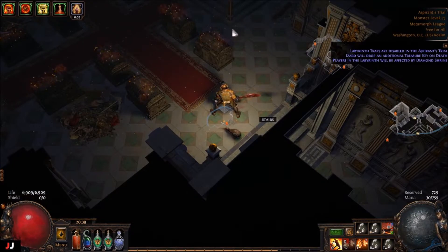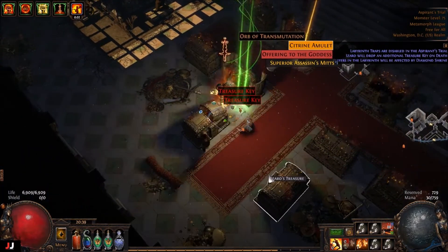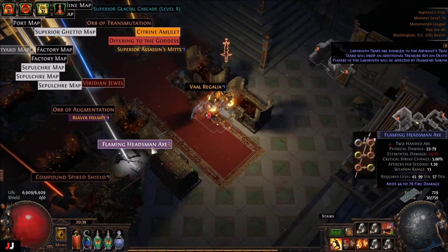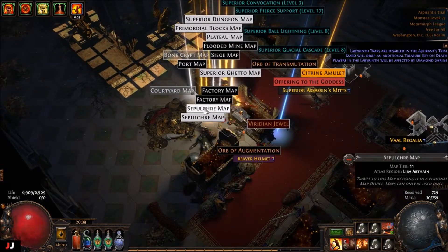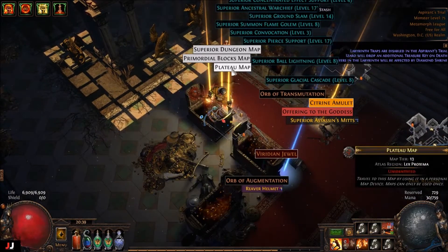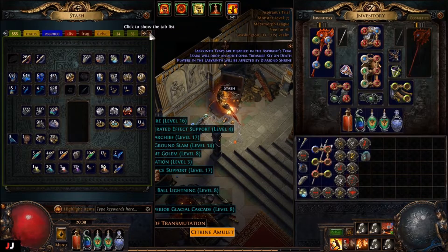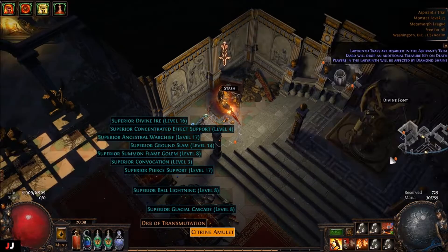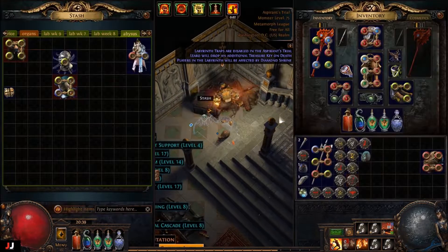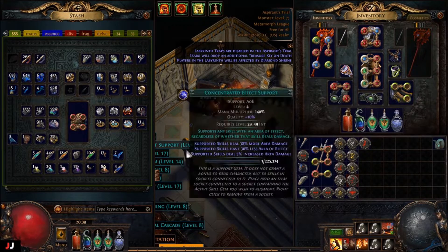Alright, next lab, here we go. I think we got six keys, seven keys, nine keys. Not a whole lot on this one. Got some meeps, some gems, got our offering — ten percent gems. Let's see if we can get another enchant. Maybe the attack speed one's better. We made one chaos, that would be alright.